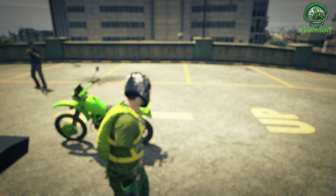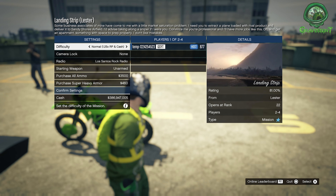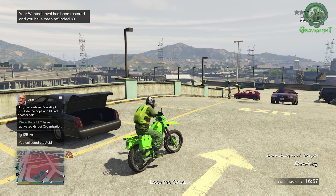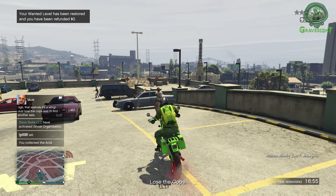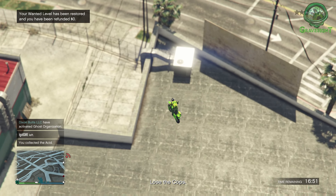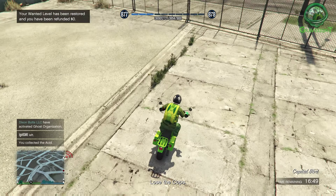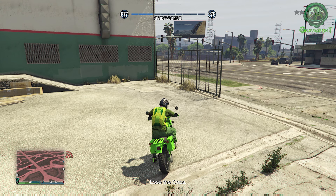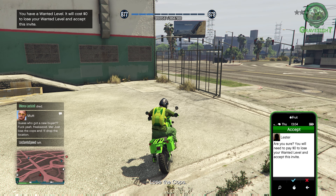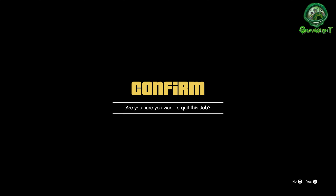Did you see that helicopter just drop out of the air? Now from here we're going to back out. Most likely you're not going to get rid of the cops with the first Lester job. So before I die and get shot, I'm just going to hop on the bike real quick and go to a safe location right over here. Now I'm going to pop open my phone and hit up that Lester job one more time — this should get rid of the cops. We back out and end up right by the bike.